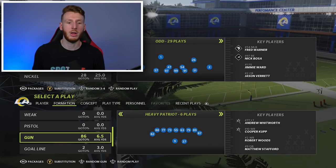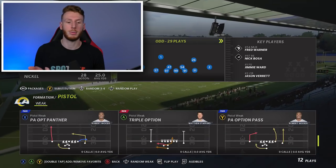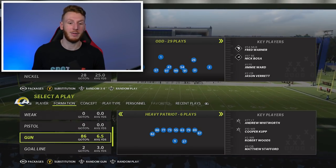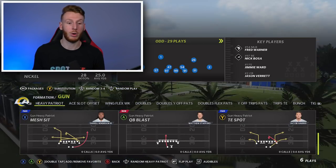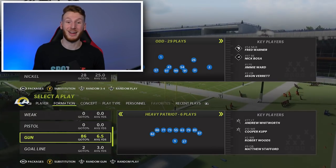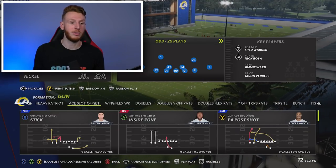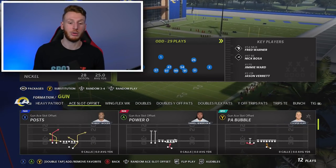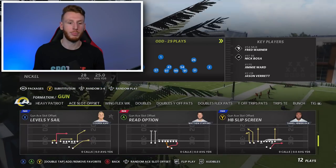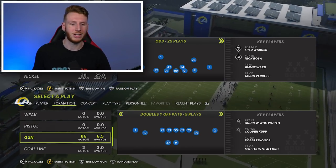Pistol weak — you have a power option and a triple option and a power option out of here. If you have a fast quarterback, that could be tough to stop — gun heavy Patriot was really tough to stop. You have QB power, QB blast. Gun A slot offset — A Pulse is a really hard play to stop the past few years, always had trouble with that play. PA Bubble, Read Option, Levels, Level Sale — there's a lot of good formations. Why off trips — pass or Y trips is another name for it. HB power pass, why out, PA Fork — I really liked that back in Madden 17.